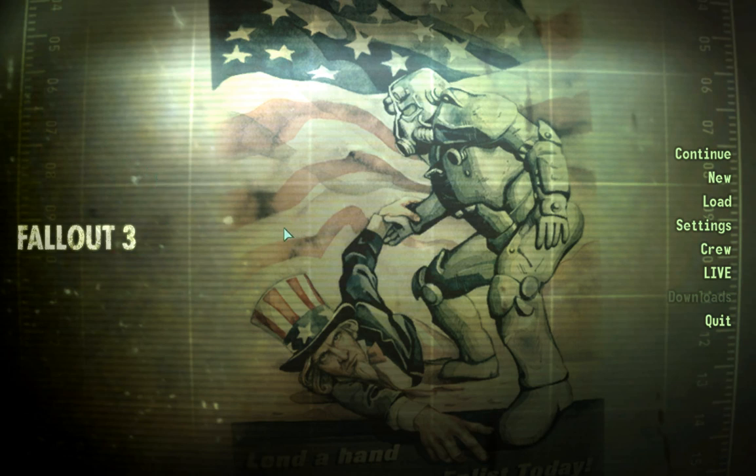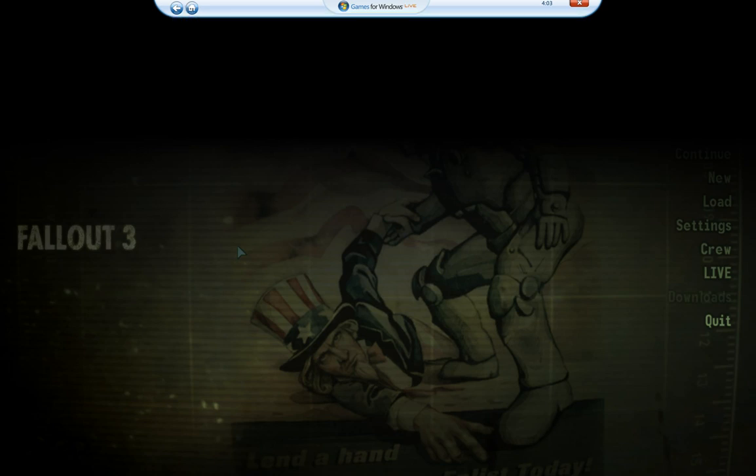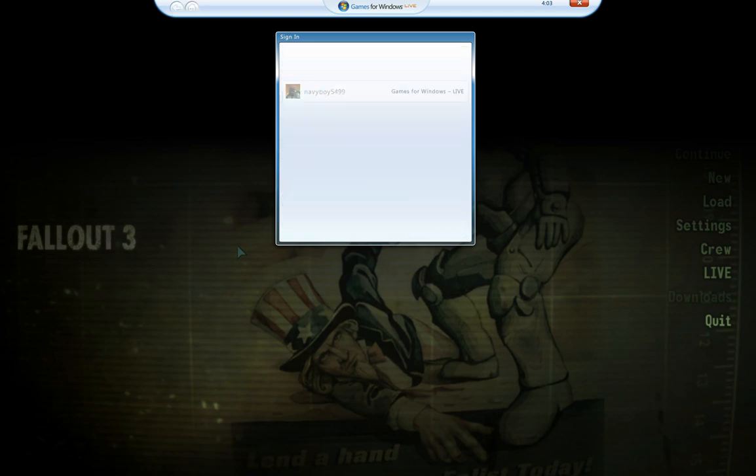So this requires you to have an Xbox account, obviously. What you're going to do is start up Fallout 3, hit the home key, make sure you're signed in. You go sign in, find your account, and you sign in.